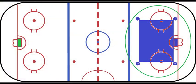Coming back to my drawing: maintaining the box formation during a penalty kill is crucial to killing the penalty. But you may have to talk to each other on the ice to get it done.